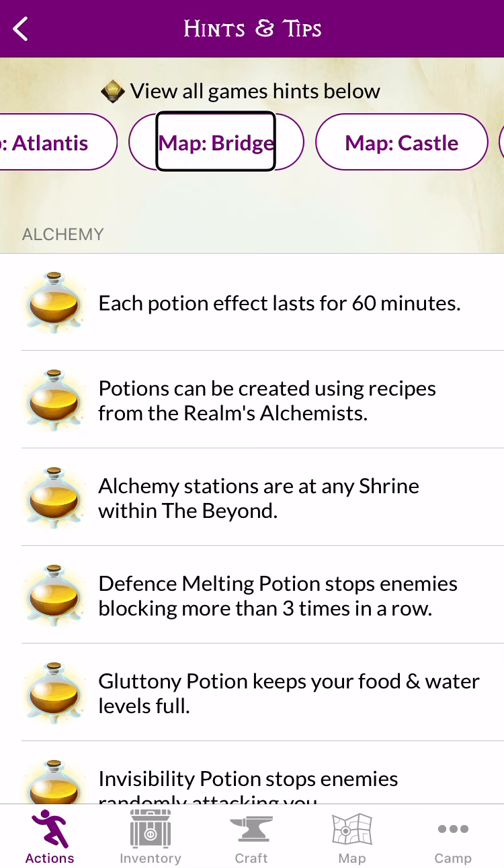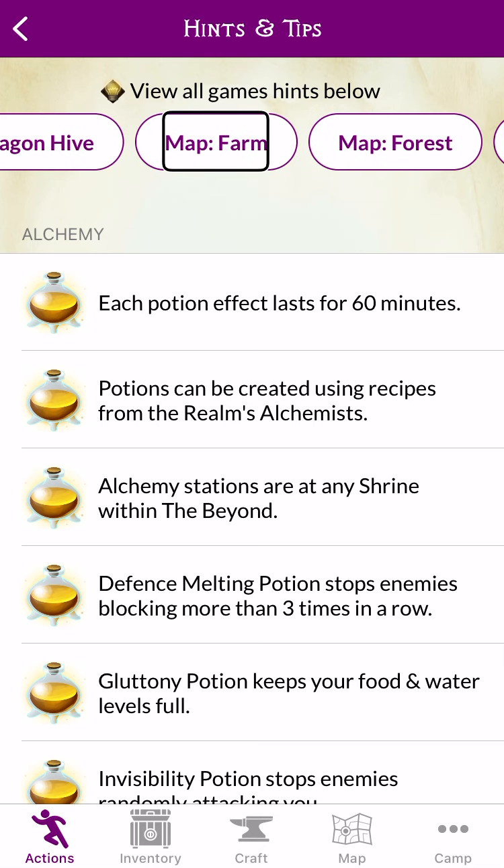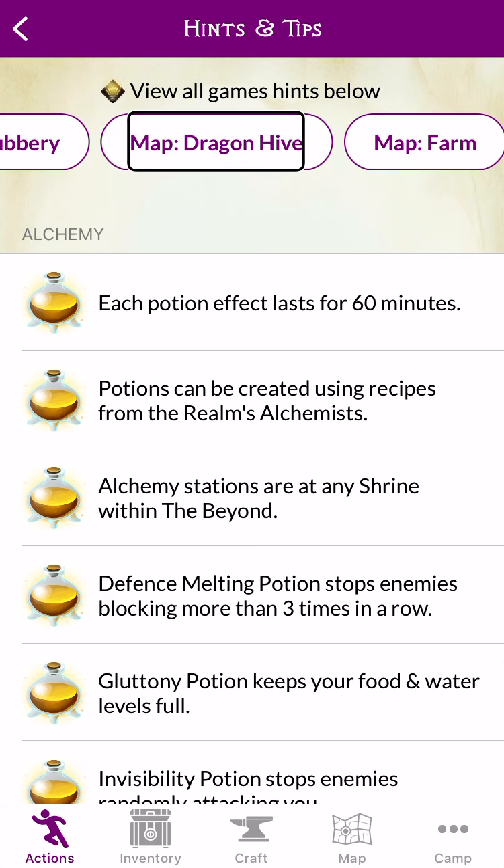Button. Map. Bridge Section. Button. Map. Castles. Map. Map. Map. Drag. Map. Farm Section. Map. For. Map. Dragon Hive Section.